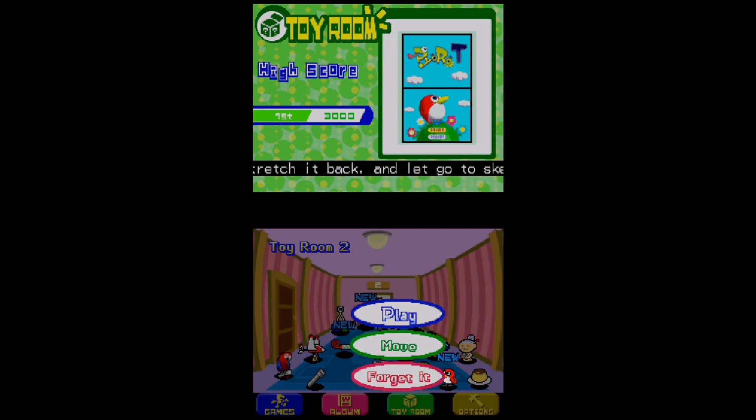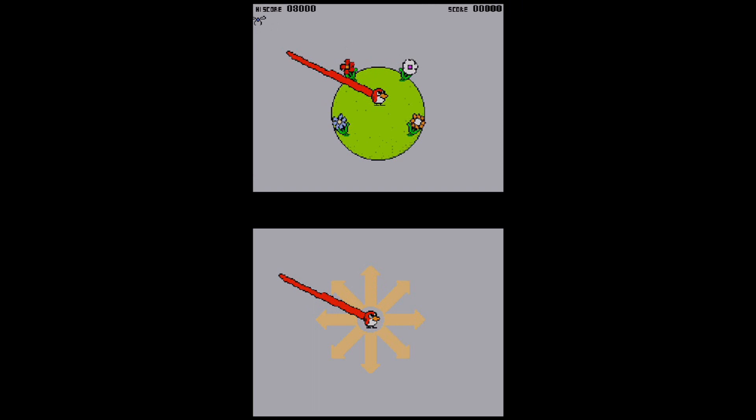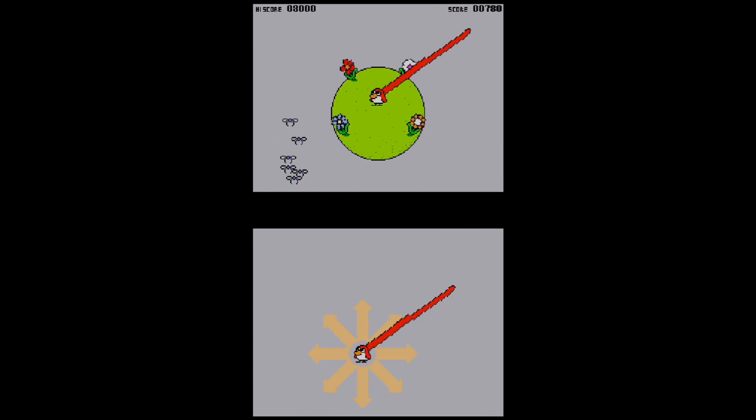In the original WarioWare Inc. Minigame Mania, it's just called Poro or Birds and Beans. In WarioWare Twisted, the title is Poro-R, which stands for Rotation. Here in Touched, you just use the stylus. The entire objective is to drag the Poro with the stylus and let it go when released, so you can extend its tongue to eat all kinds of flies. To get a game over, you have to let all your flowers become dead thanks to certain flies.